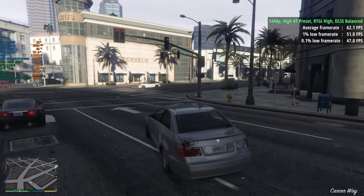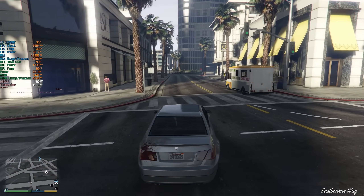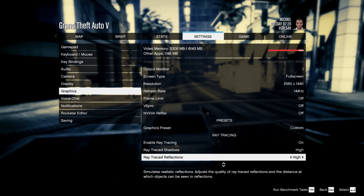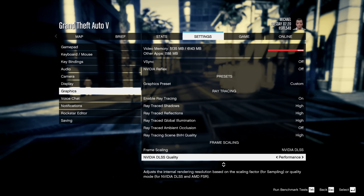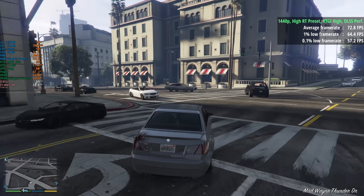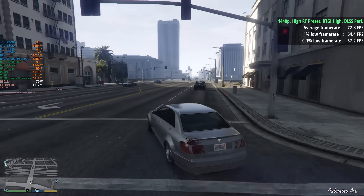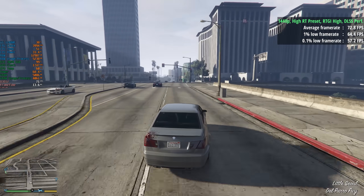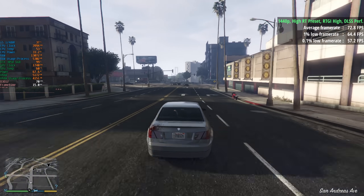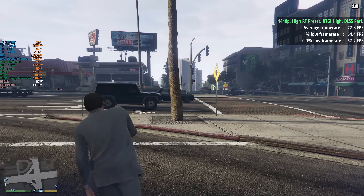Currently still at 1440p balanced — I'm going to switch to DLSS performance at 1440p, which is still going to look half decent. DLSS performance mode at 1440p actually looks rather respectable and after compression it doesn't look too bad at all, and it does boost our frame rate up a little bit. There aren't as many dips to the low 60s or high 50s as before. Personally I prefer to stick to 1080p, but if you are using a high resolution display then 2560×1440 with DLSS performance and the high RT settings along with high RTGI is going to give you a nice overall balance between performance and visuals.